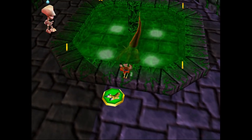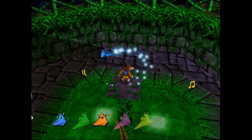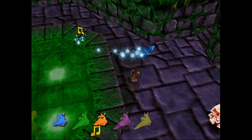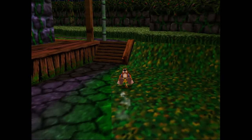We'll be heading over to the opposite side of the entrance area where the exit pad is to the level, and we'll be hopping up here grabbing this blue jinjo using the shock spring jump pad. We will continue to wrap our way around the main building — the main mansion.